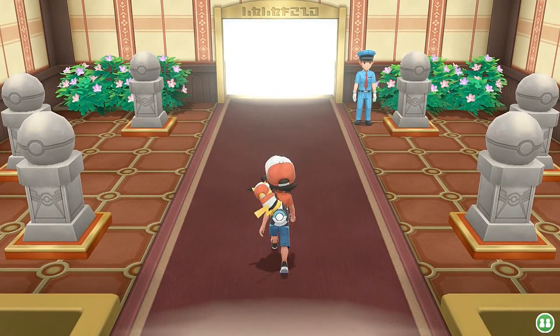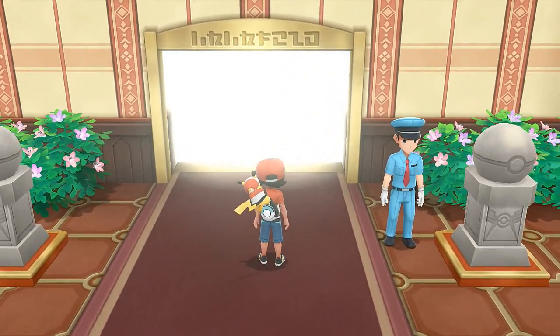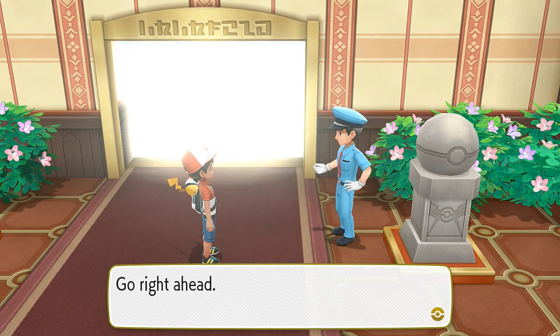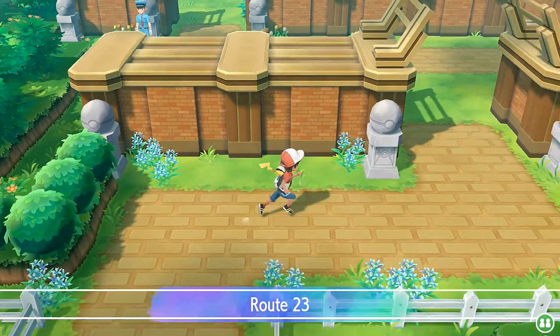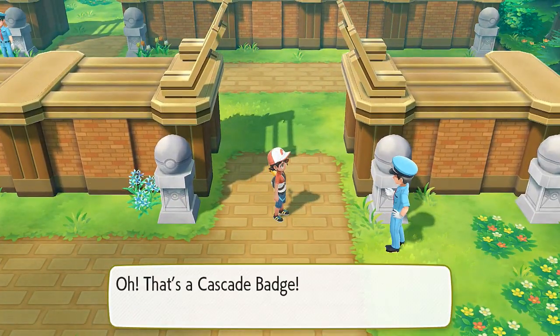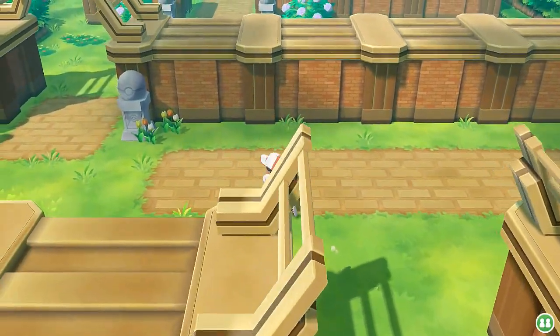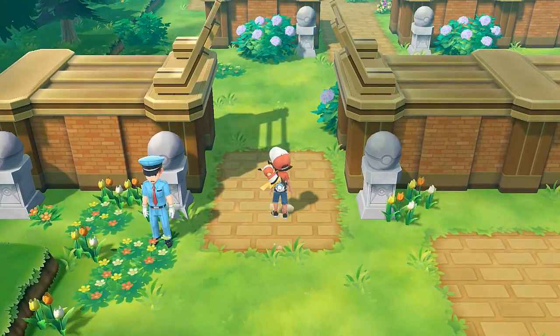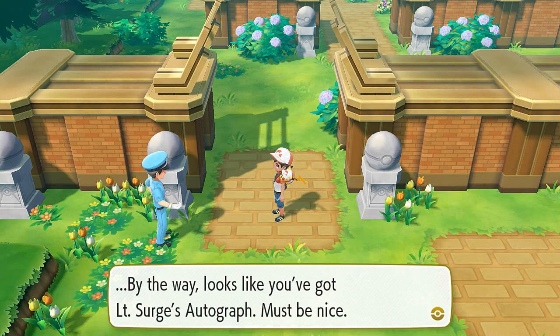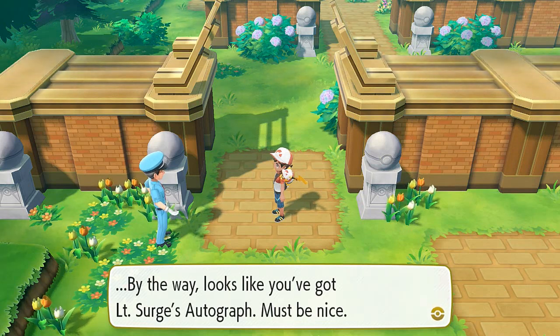Oh yeah, I love this song right here! This guy is like, 'Only true skilled trainers can pass through here' — oh, that's the Boulder Badge, go right ahead. I kind of wish they'd intensify the song just a little bit, because that's what made it awesome. We need the Cascade Badge — got that. Rolling back in here and this guy is looking for the Thunder Badge — here it is. He's like, 'Looks like you've got Lieutenant Surge's autograph, must be nice.'